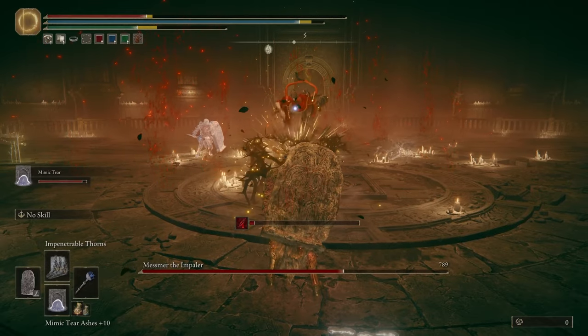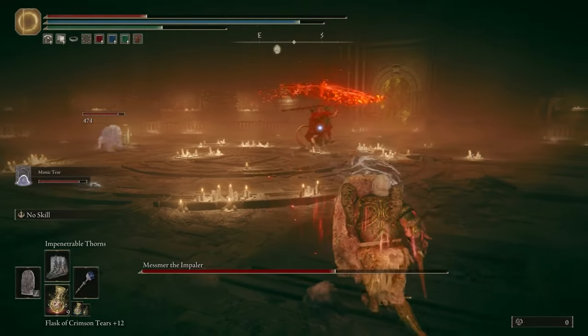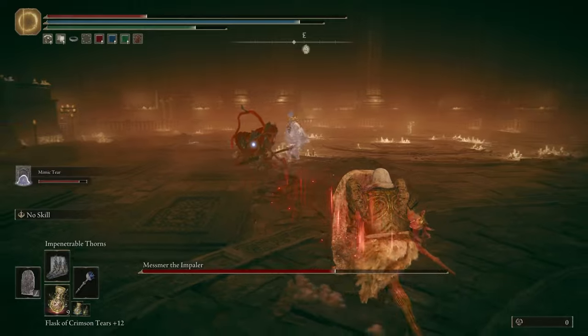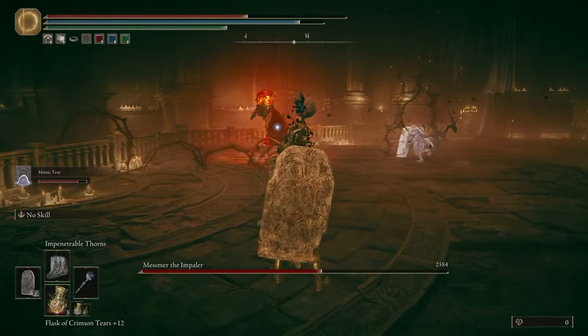That's the craziest combo he does, and once you master that his first phase will be laughable. He also has a move he does rarely — if he comes running at you with his hand out, just be ready to roll when he gets close. After you and your Mimic have hit him enough times with Impenetrable Thorns, you'll send him into the second phase. This whole process actually took me 48 seconds.